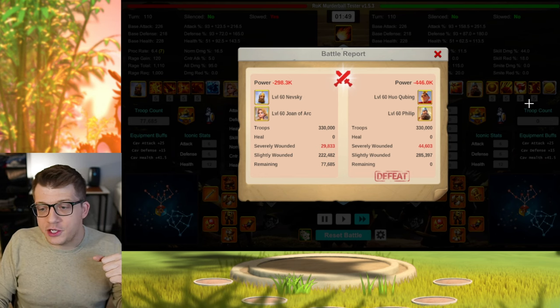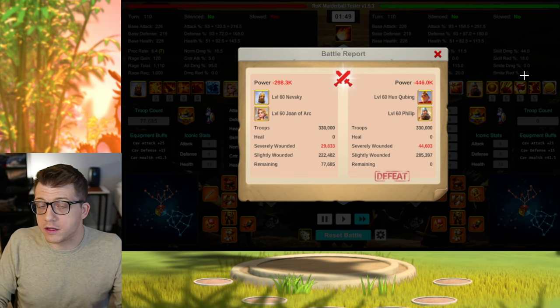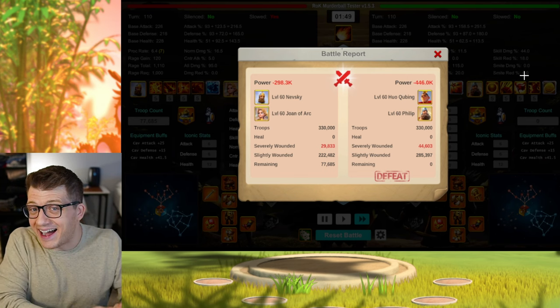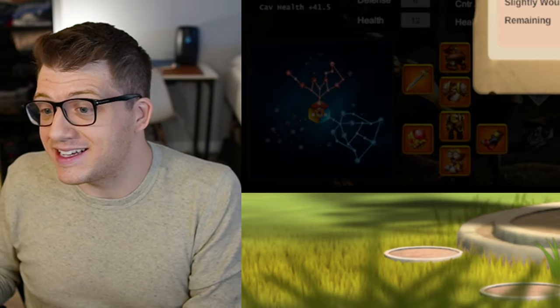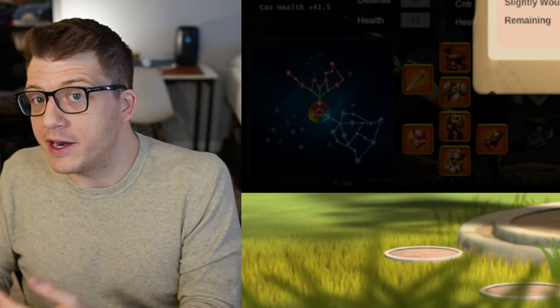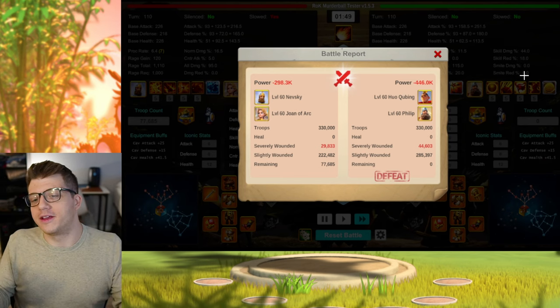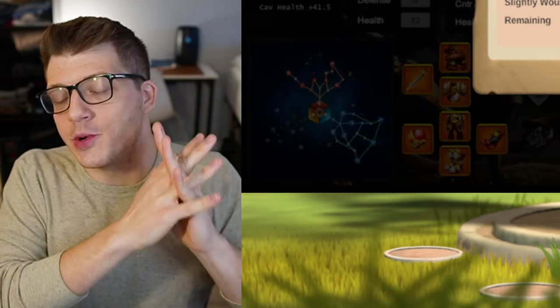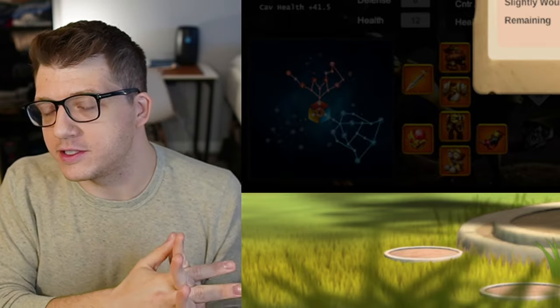As you can see, you can also set your skills to 5511 or 5515 or something along those lines, which was a highly requested feature of the previous version of the Rock Battle Simulator — so people can test whether it's actually worth expertizing a commander or not. There are so many new things in the Rock Murder Ball Tester. I'm going to link Specko's Patreon page down below, which is how you can get access to it.